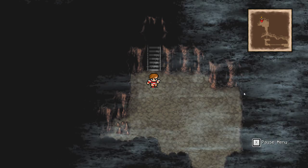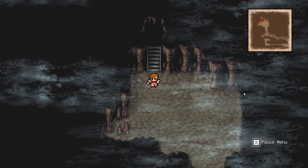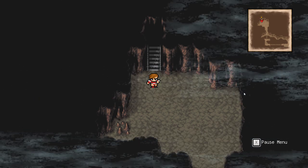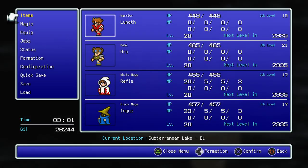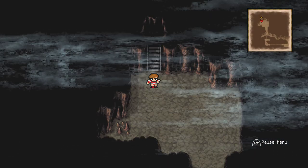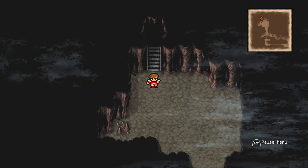Welcome back everyone. We're back again for another episode of Final Fantasy III. We're inside the subterranean lake — someone stole something precious from the dwarves and we need to search for the item.